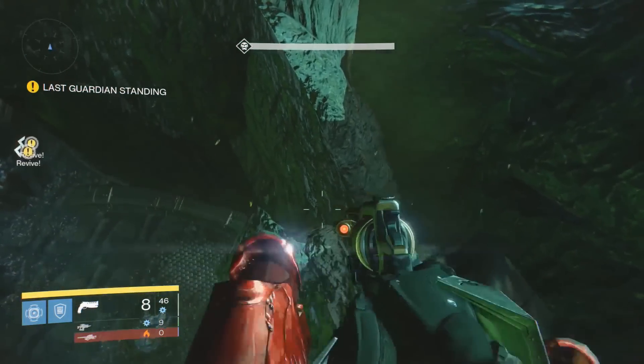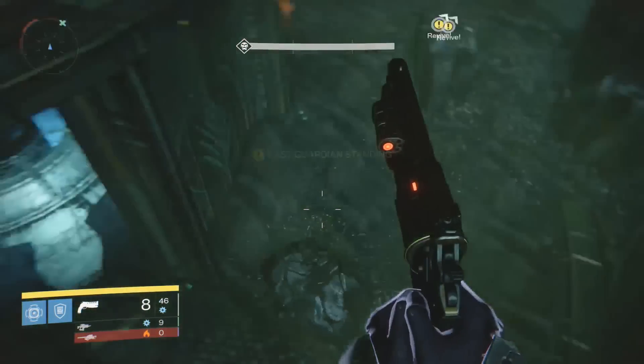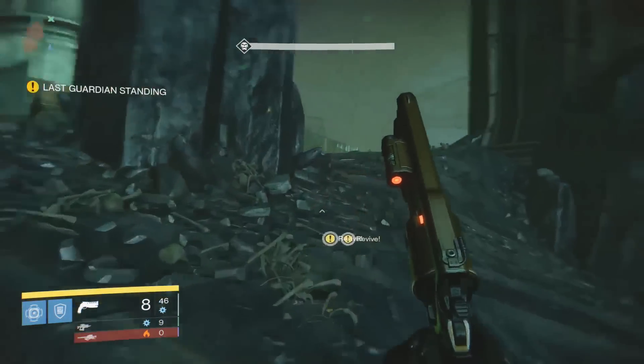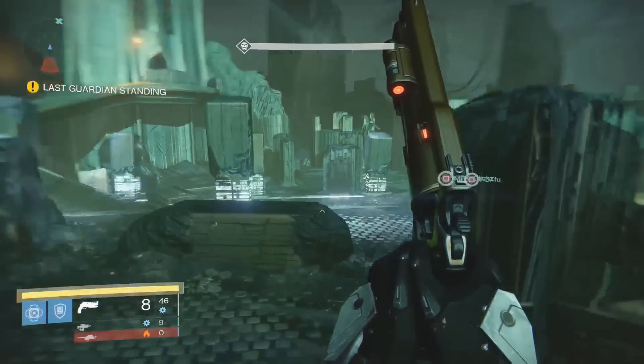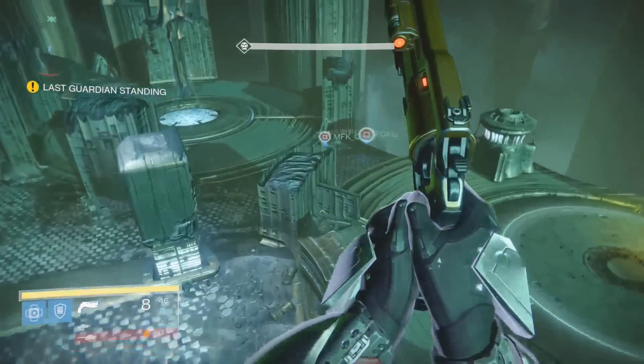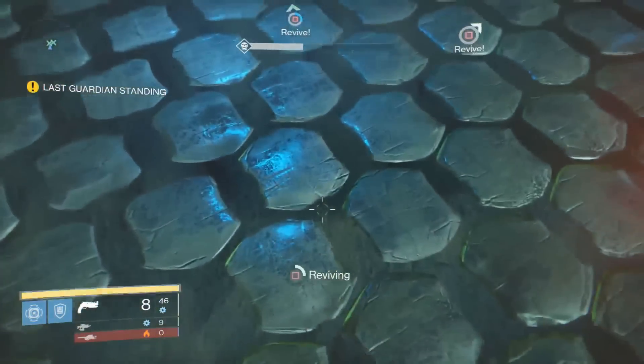From there, if you had teammates with you, just go ahead and revive them. And then all the enemies on the other side of the bridge are going to spawn in. Kill them with a sniper rifle, the bridge will form, and that's really all there is to it. And then of course, if you're solo, just start shooting the enemies on the other side. I will be posting the new warlock and titan method tomorrow, so if you guys want to see that, be sure to check back on my channel. But anyways guys, it's really all there is to it.